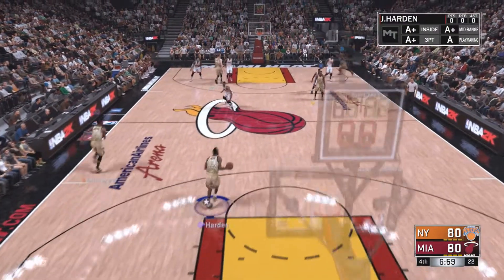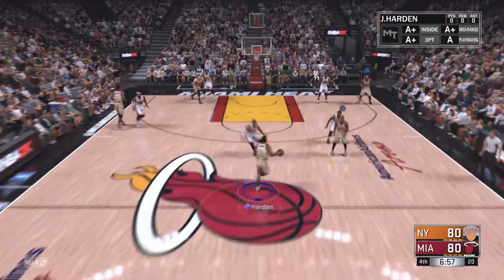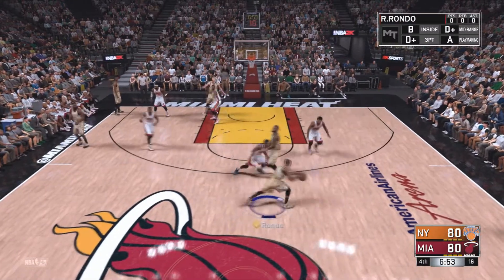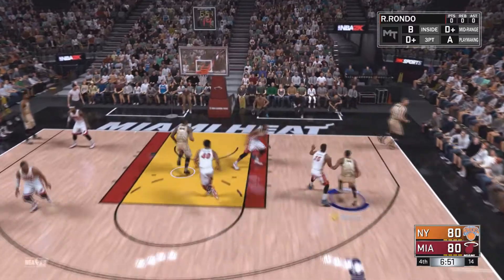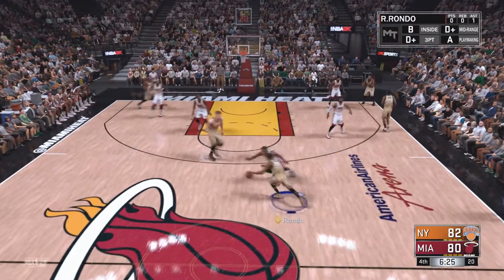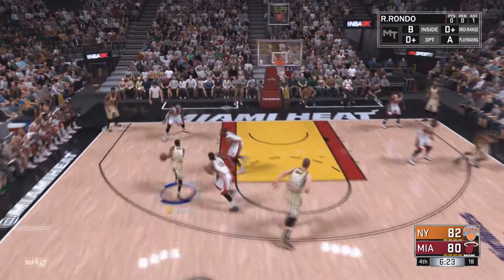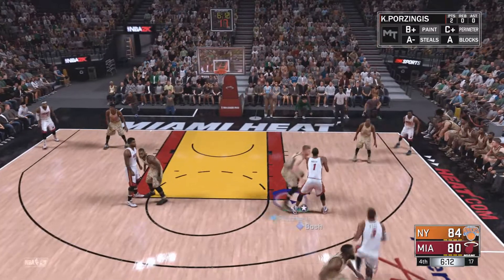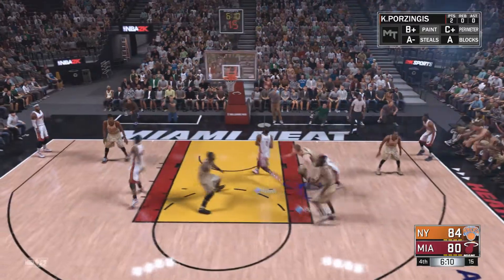We have seven minutes to make this happen. We're gonna do this the same way we do every assist challenge — we're gonna spam the mess out of pick and rolls. There is one assist, and here we are again. Let's keep spamming the pick and rolls. We got Chris — Porzingis — cruising in for our second assist. We just got to keep the pace up, keep them shooting the ball quickly.